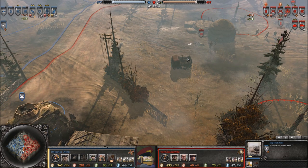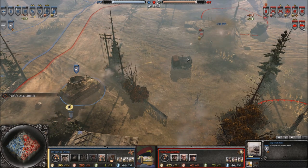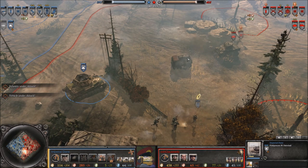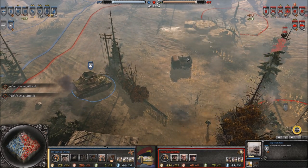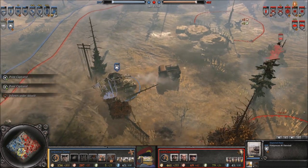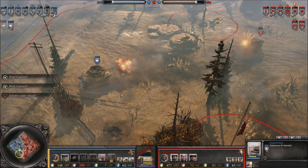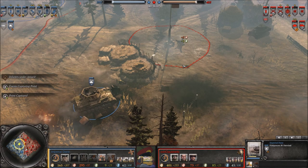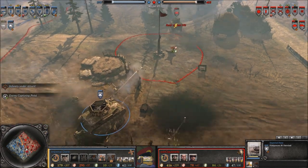Also worth keeping in mind: while it's tempting to go about shooting wildly while moving, the Ostheer Flak Panzer is a lot less accurate while moving. Standing still, it shoots much more accurately, further taking advantage of its good rapid-fire AOE. A lot of the time it comes down to finding a good position, stopping the Flak Panzer, and just allowing it to hammer away at enemy infantry — that way it will accurately hit and deal a lot of damage very fast.